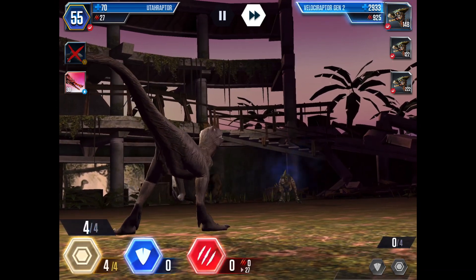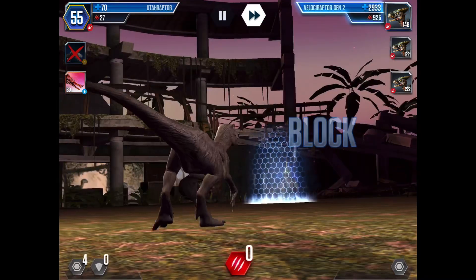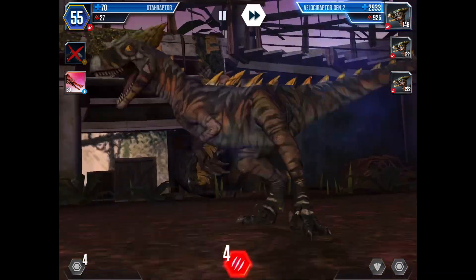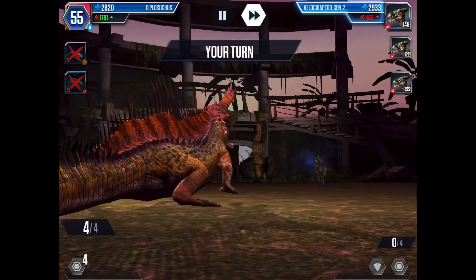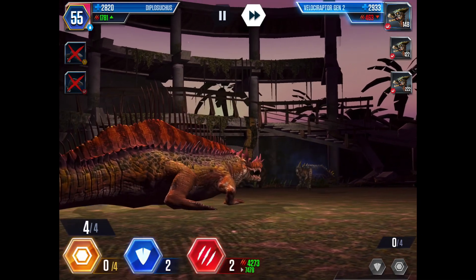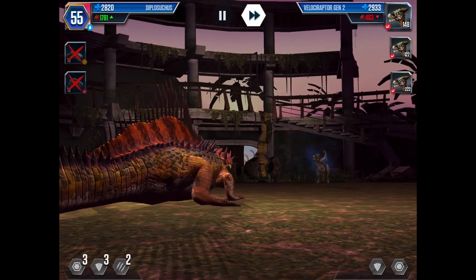Let's just try one more time and see if he goes to attack the next round. Perfect — here come the Dipposukas. So we can turn in two hits, and I think I'll go an extra block just in case.